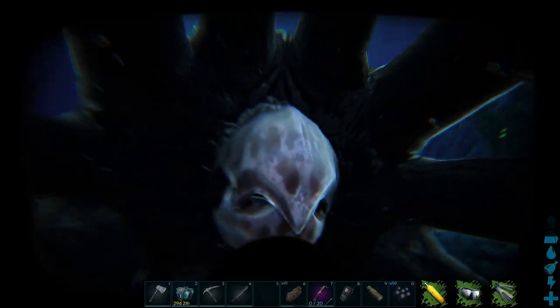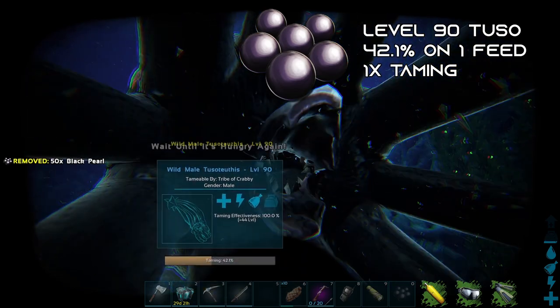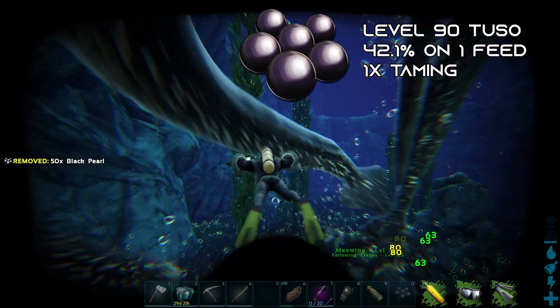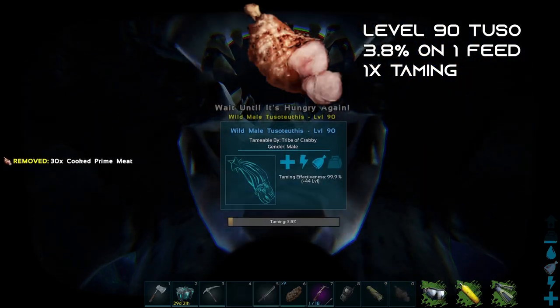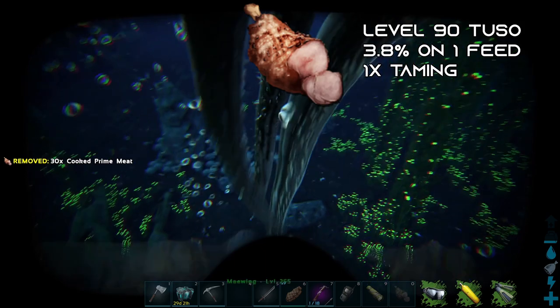The ideal taming food for a Tuso is black pearls, and the black pearls must be fed in a stack of 50. Black pearls give the most taming effectiveness. You can use cooked prime meat but the effectiveness is so low that it's not worth your time.